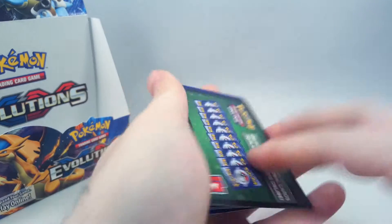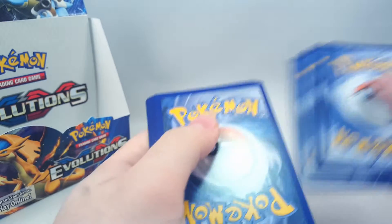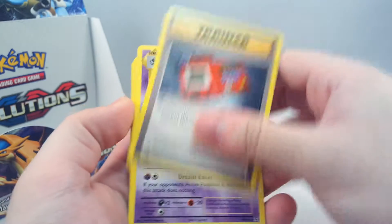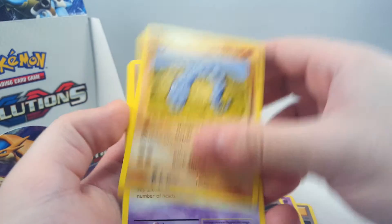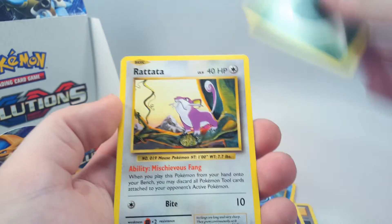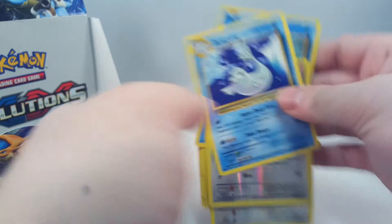Let us begin - we begin with a normal one. We have Pokedex, Hunter, Energy Retrieval, Onix, Nidoran, Poliwag, Energy, Rattata, Reverse Rattata, and a Dugong regular rare.